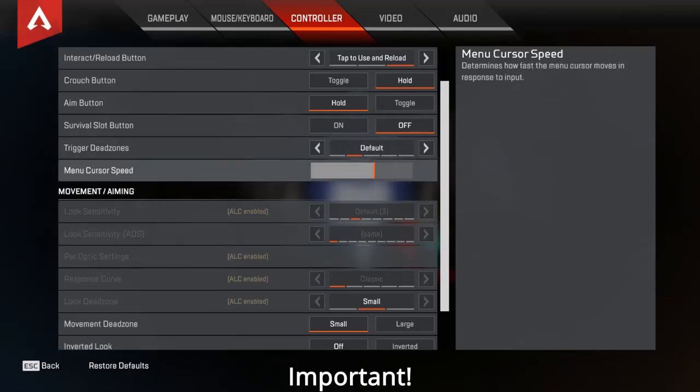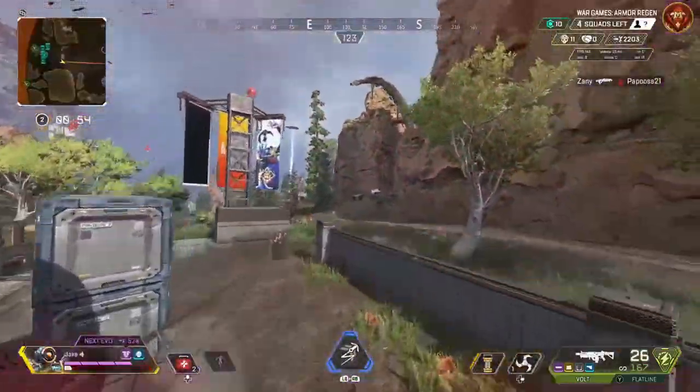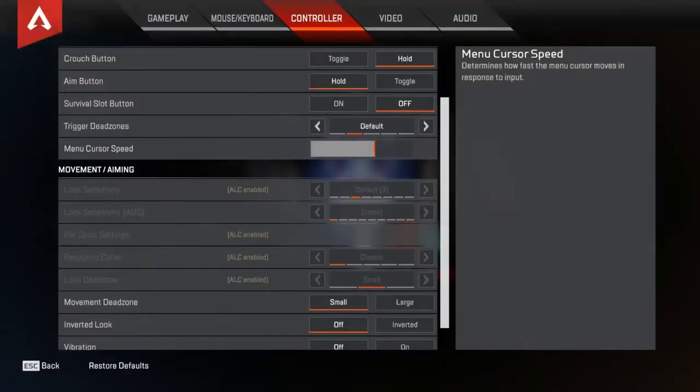Menu cursor speed — this is a really important one. You want this set pretty high, as high as you can tolerate, so that you can move around your cursor in deathboxes faster to get your armor swap.